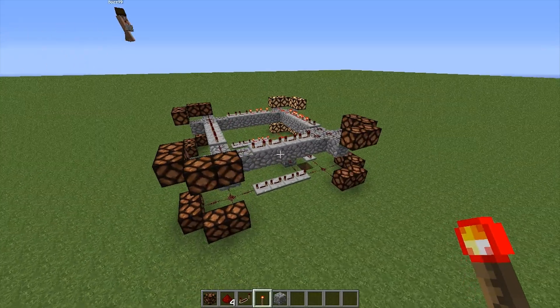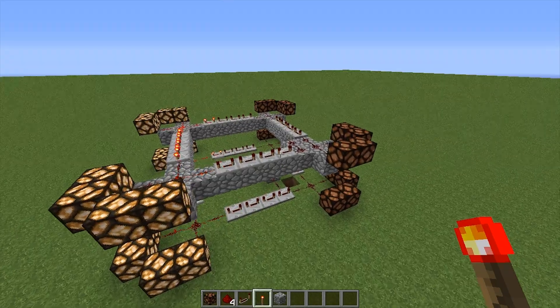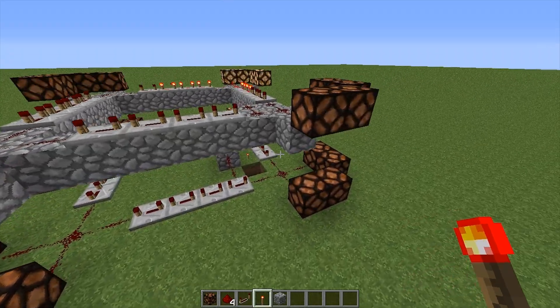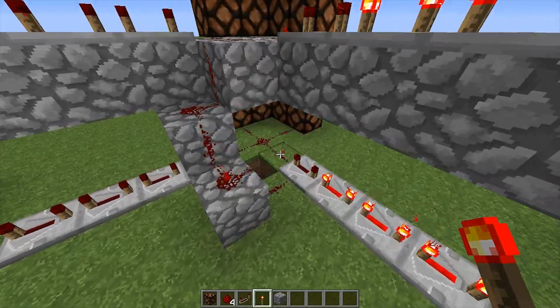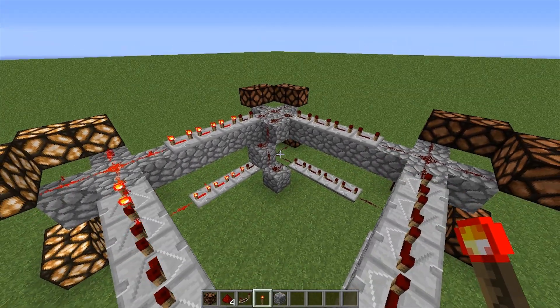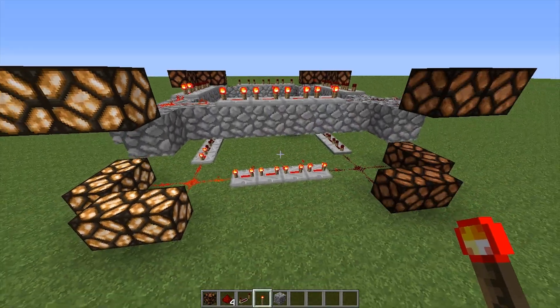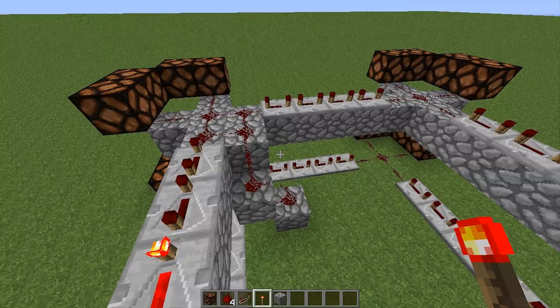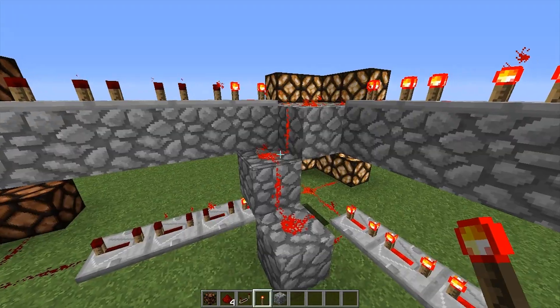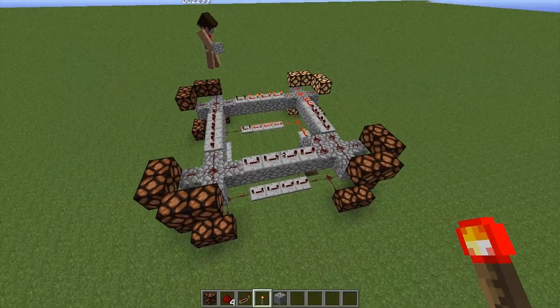I almost prefer it this way so you have two lights on at the same time. It's good to know how that works. The way we did it on the mountain project required two people to start it at the same time, but this one you can do on your own — so if you have no friends, it's a lot easier.